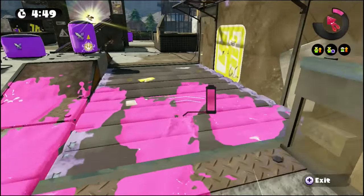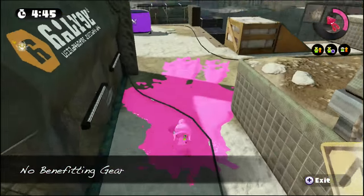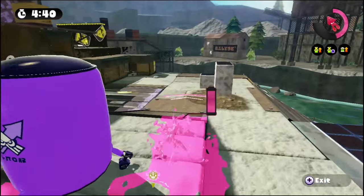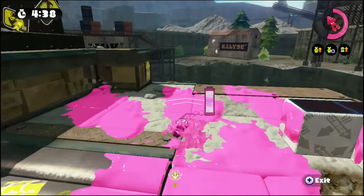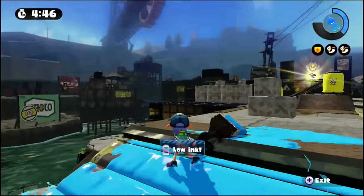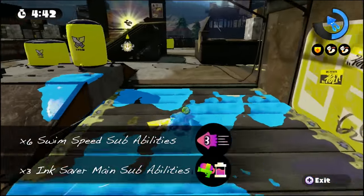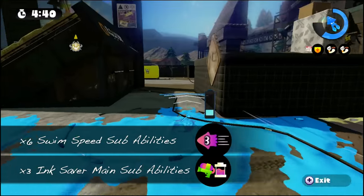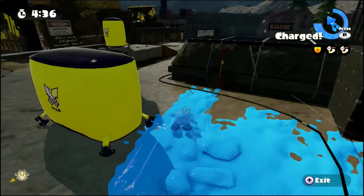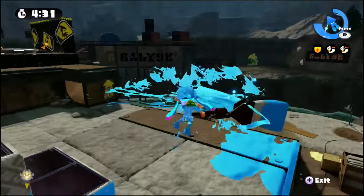Sweeping and swimming has its own set of advantages. It's a little bit slower, but you're covering more turf, which is helpful for your team, and it fills your special quicker. In addition to that, by swimming you're constantly refilling your ink. Again, this is where ink saver main can really help you out. Here I've depleted my ink tank, but I'm using ink saver main while sweeping and swimming. And because you're swimming, your swim speed up abilities help out a great deal in this instance.